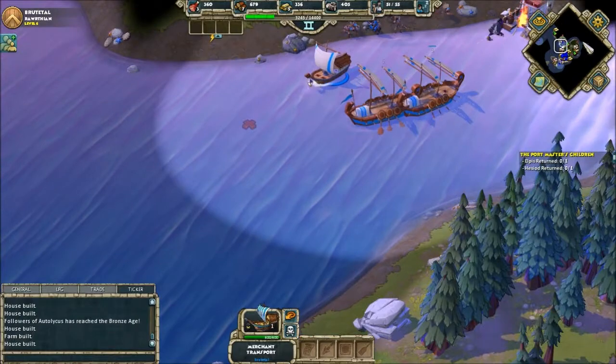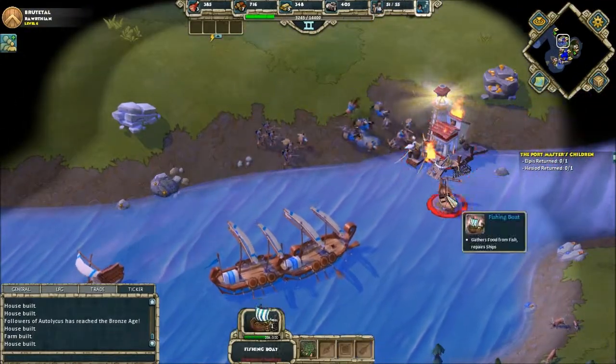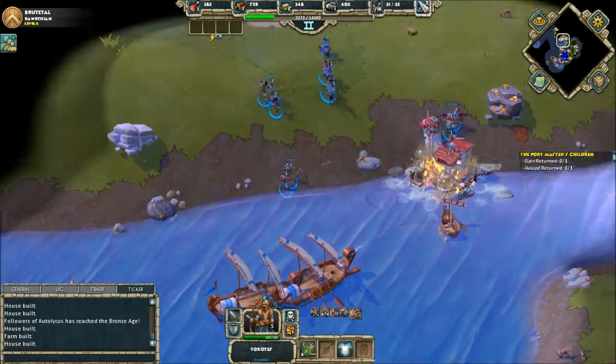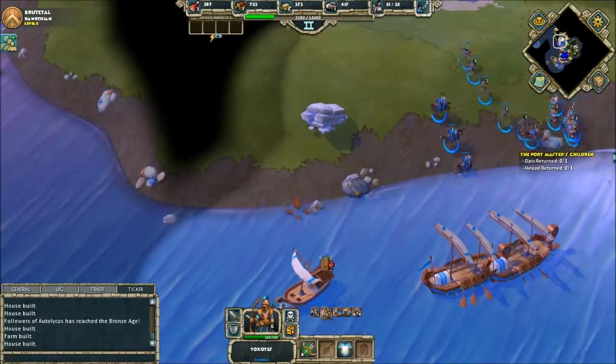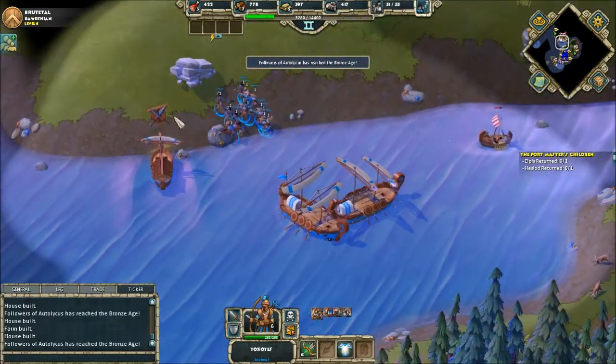Get out of here. Excellent. And then raze their building. Oh man, they got watch towers. Ah crap. Back to the boats. I don't have enough units for this.